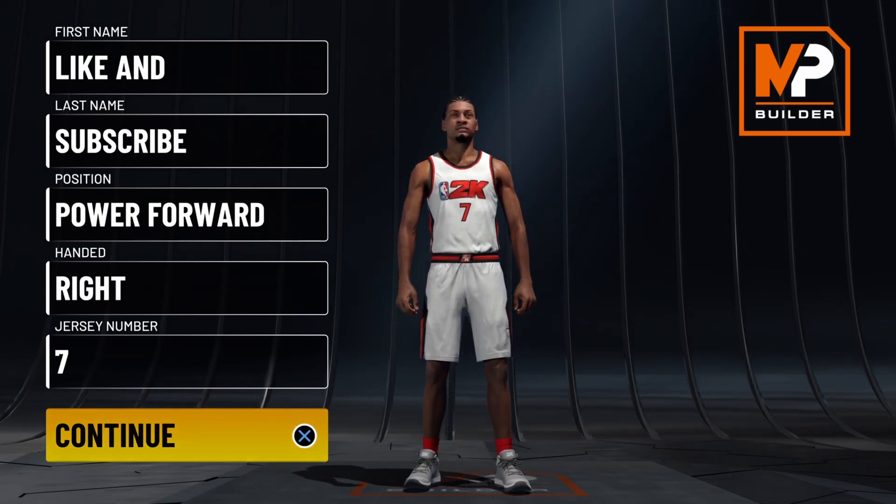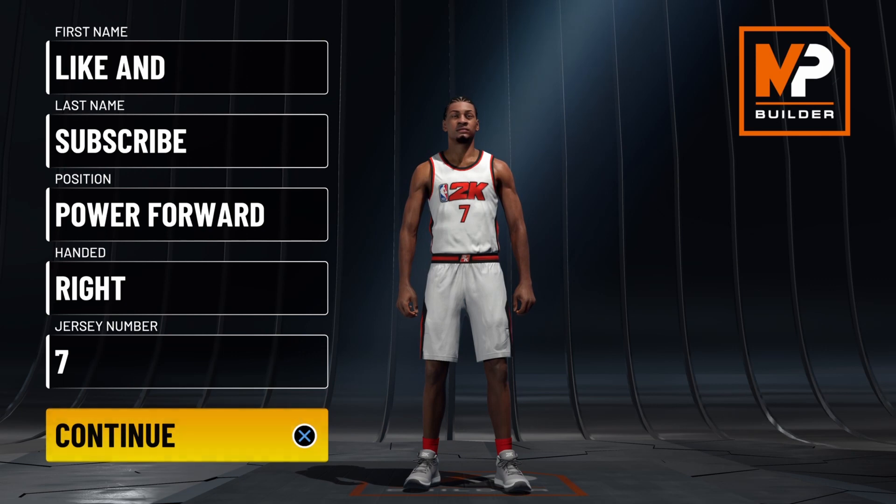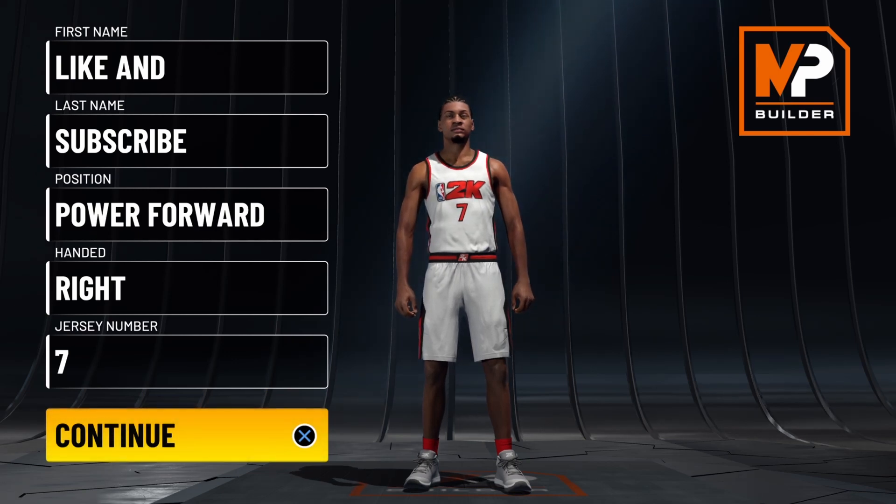First things first, you want to set your position to power forward. Pick whichever hand you prefer and whatever number you prefer. Now let's get right into the pie chart we'll be using for this build today. Make sure to follow this build tutorial exactly how I have it.